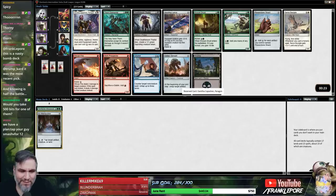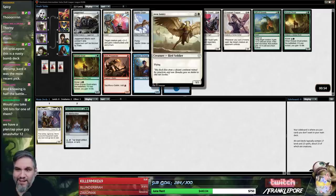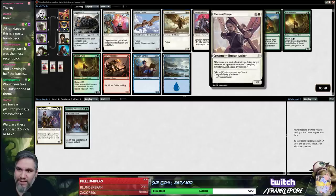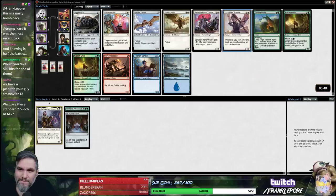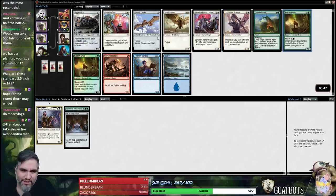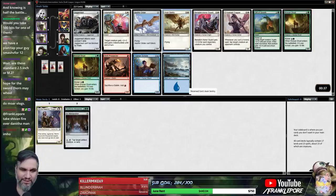Would you take 500 bits for one of them? I do appreciate the offer, but I may have to respectfully decline. I like Aven Sentry here — I also like Dawnfeather Eagle, but I think the bird is probably better. There's actually no good green in here other than Crosaur. I would never take Shiv'n Fire over Danitha. Danitha wins games on her own.